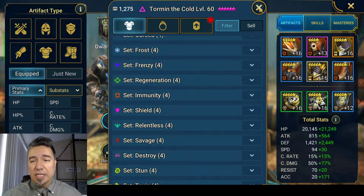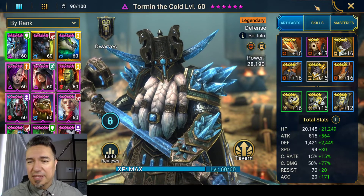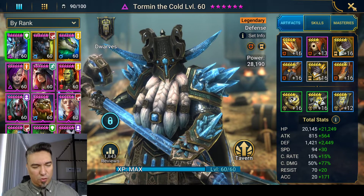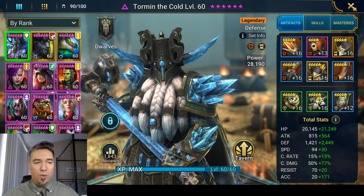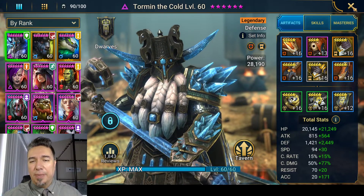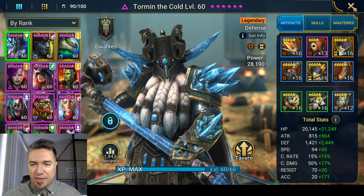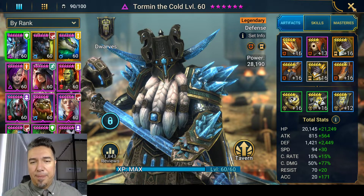The power of the artifact filter is awesome. I love it. I am so relieved — it's like a weight has lifted off me because I had such a hard time doing all this math to find the ideal set. And now it's going to be so much easier. I'm super happy. Good job, Plarium. A well-deserved pat on the back for the artifact sorting system. I am a happy, happy camper.